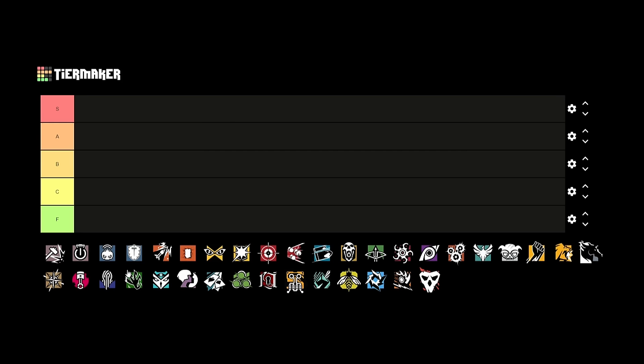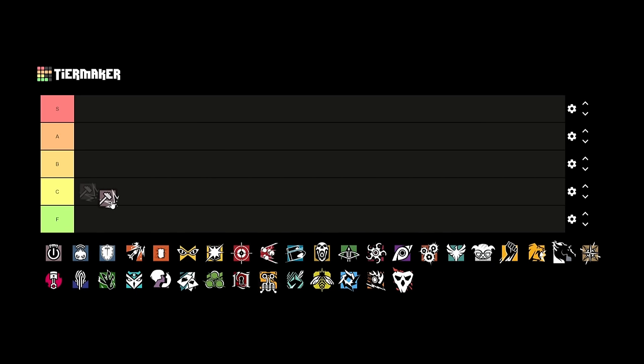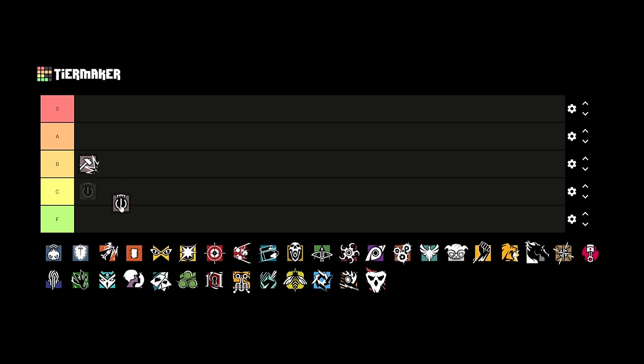Let's start with Sledge. Sledge is an operator who's kind of just been power-crept over time. I don't really have a desire to play him anymore — he's not necessarily bad, but I don't know why I'd choose Sledge over Ram or Buck. I just prefer the alternatives. He's not bad at any stretch of the imagination, but he's not desirable, so I think B tier is good for Sledge.